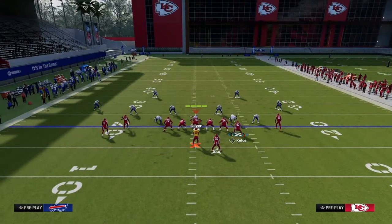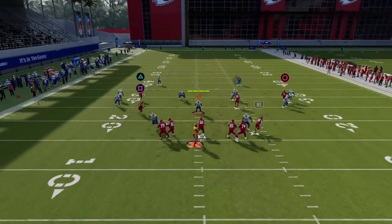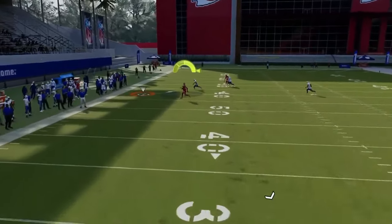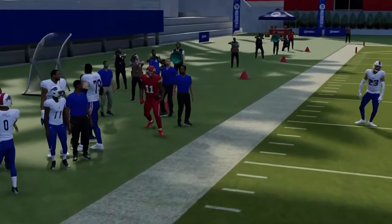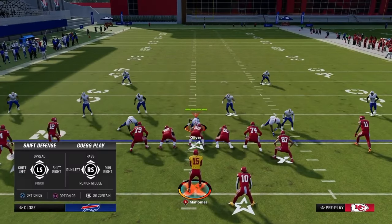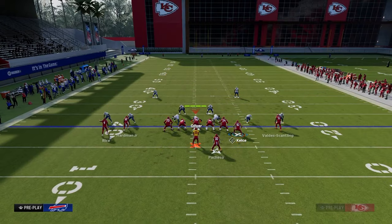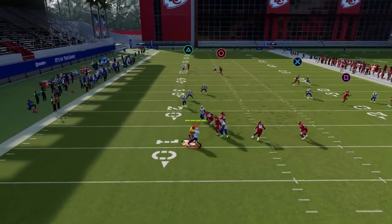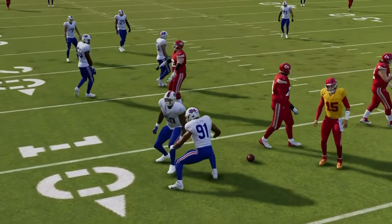Another thing with this play is if you do have some time, you can also throw this more to the sideline — more like a crosser route. You can get that possession catch over there on the sideline really well. This is really good against cover four and even better against cover three. The cool part about cover three is this post route is going to do a pretty good job — the outside third is just not going to break down as much as an outside quarter would.